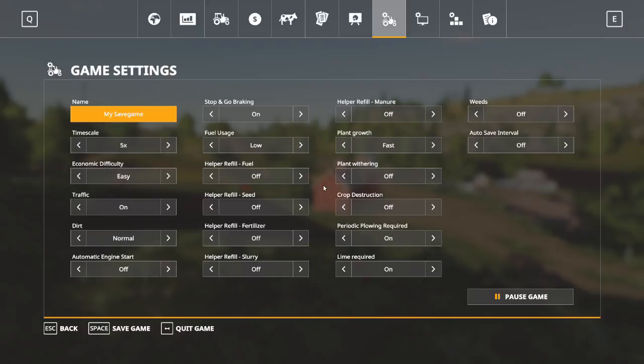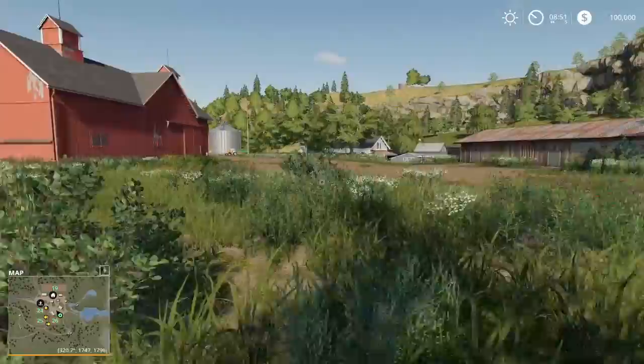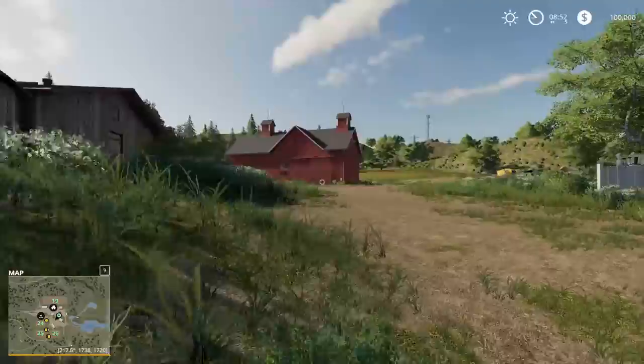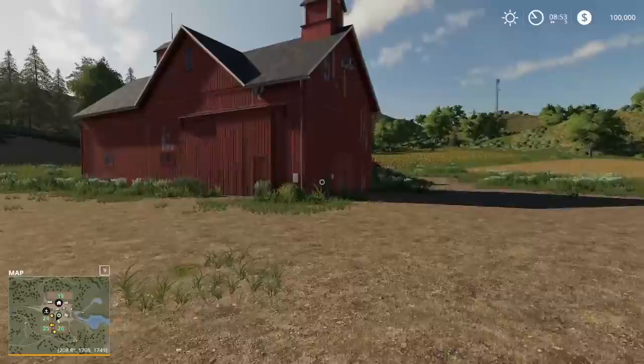To save those settings, we do a quick save game and back out of the menu. Now let's go down and take a look at our new farm. We've got multiple buildings — a lovely red barn, a beat-up old building, lots of buildings sitting around. These buildings are just for show; they provide no practical purpose whatsoever. You can't open the doors, you can't store equipment in them, you can't put bales in them.